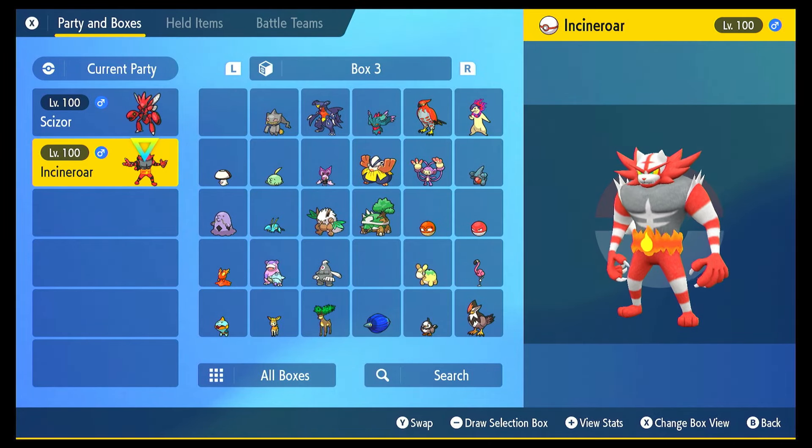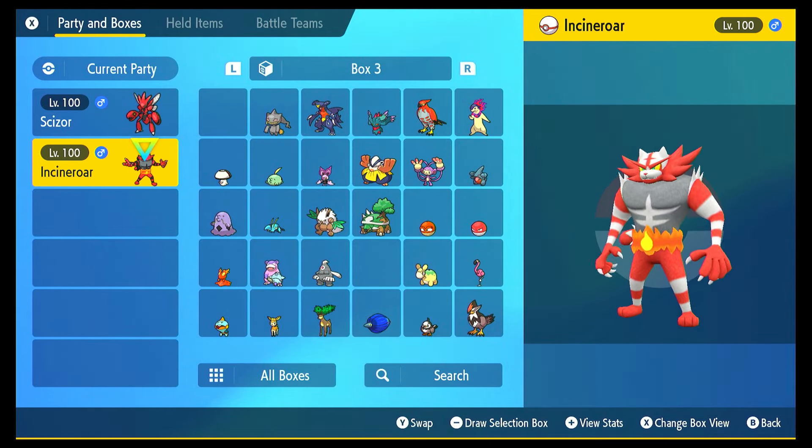There you go guys — go get your very own shiny Incineroar. Just remember to evolve it up; nothing special, just use some rare candies and you will have your very own shiny white tiger. Hope this video was helpful guys. If it was, please leave us a like and subscribe. We do all Tera Raids each weekend, we also do lots of shiny hunting and Pokémon news. We'll see you in the next one guys. Peace.